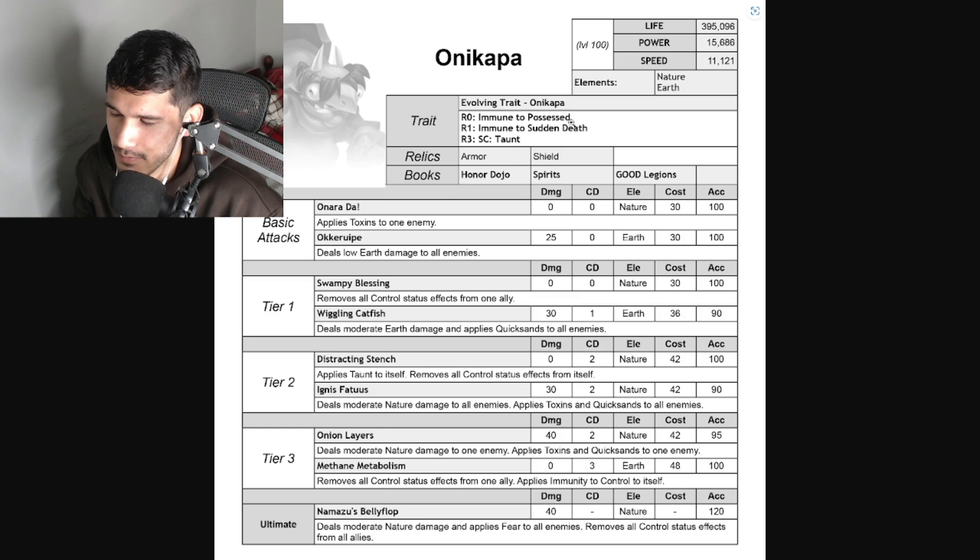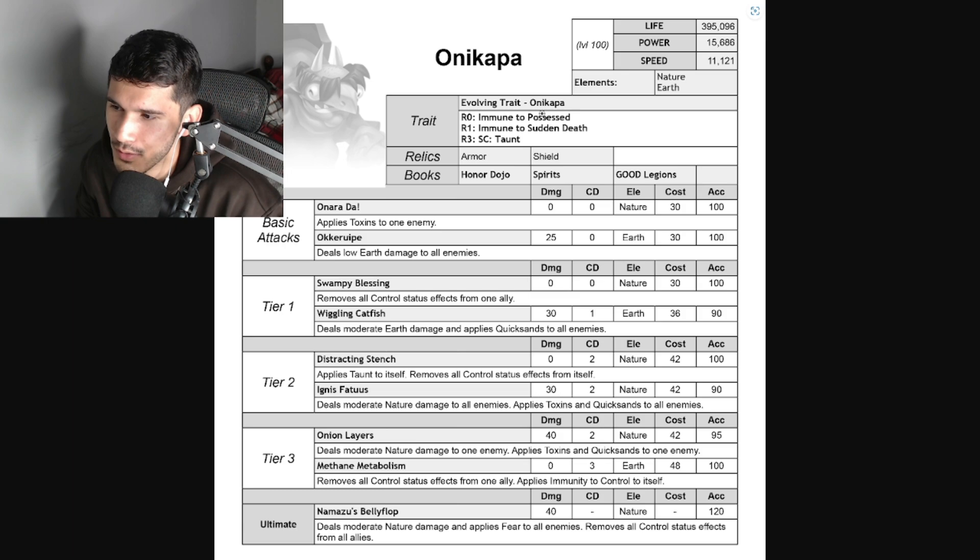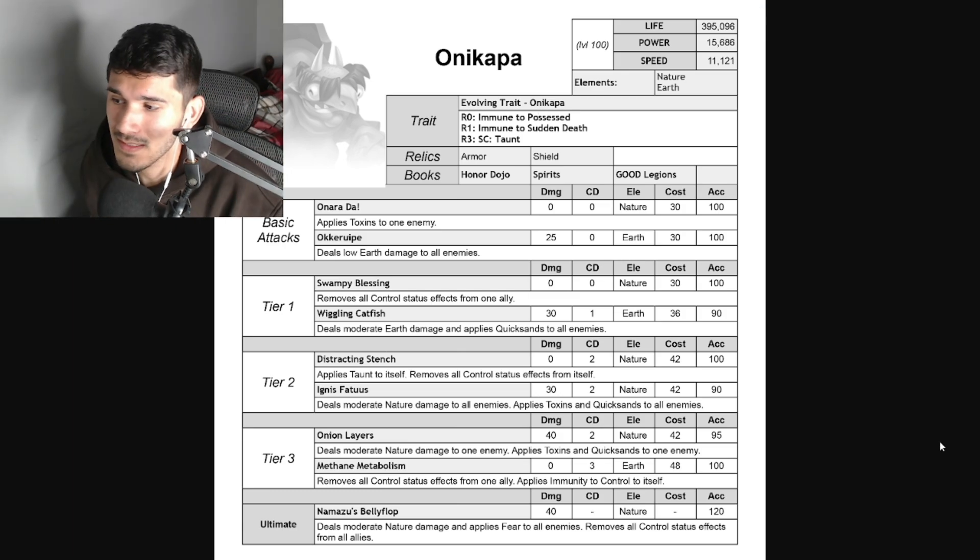For evolving traits: rank zero gives Possession Immunity, rank one gives Sudden Death Immunity, and rank three gives a status - I believe it's taunt-related. It doesn't mention how many turns the taunt lasts; hopefully it's not just one turn and goes away, hopefully at least three turns so this monster is usable. Sudden death immunity is kind of cool, but I would have taken taunt as a trait, or even dodge area - though that might be taking it too far. ML does sometimes surprise us with great monsters out of nowhere, like Serpentix with those heavy damaging skills, but unfortunately not this one. Possession immunity is decent but I would have preferred immune to torture or immune to root.